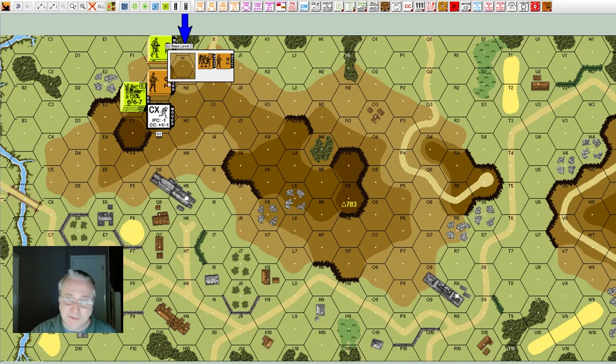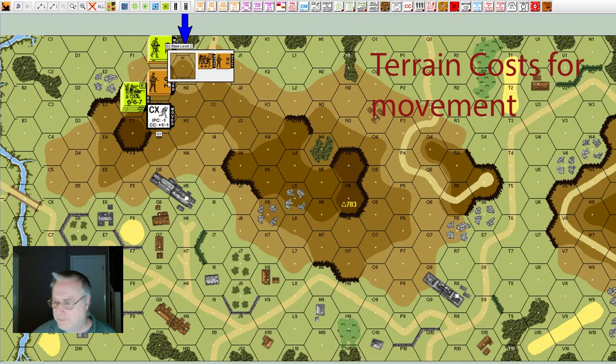There are other movement types — bicycles, cavalry, skis, and all kinds of other aspects of the game — but we're not going to be talking about those today. Now let's move on to the movement factor costs of moving into different terrain types.